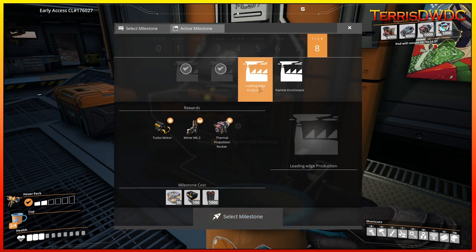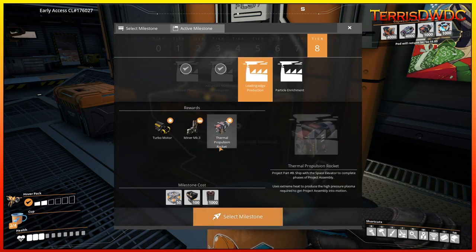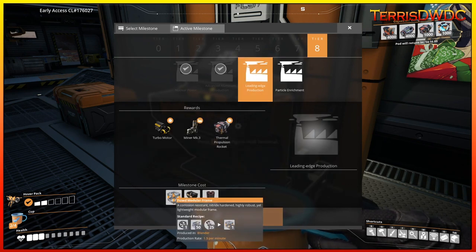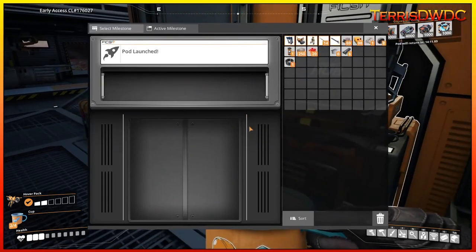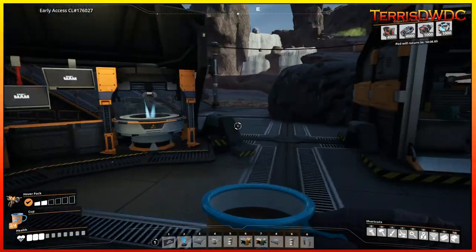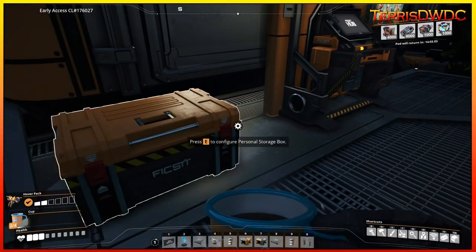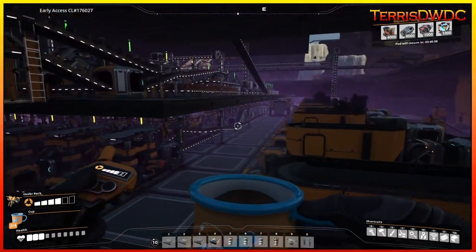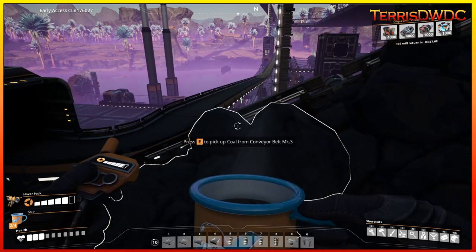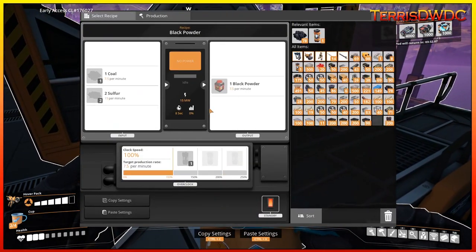That is our second tier completed this episode. That leaves leading edge production and particle enrichment. But now we've got to start focusing on getting fused modular frames built — that's going to be the next thing we build. Before that, we're going to get our next bit of MAM research done.